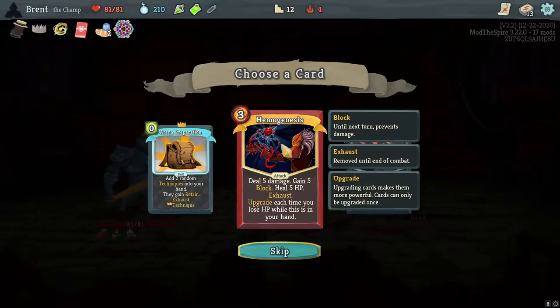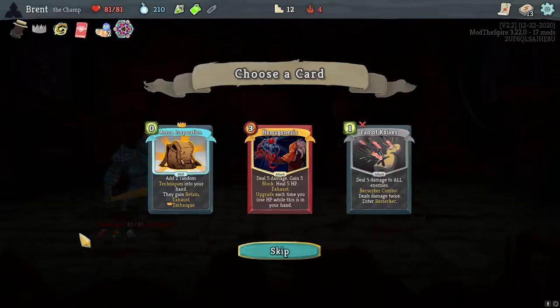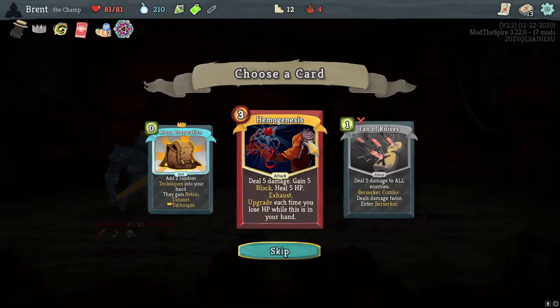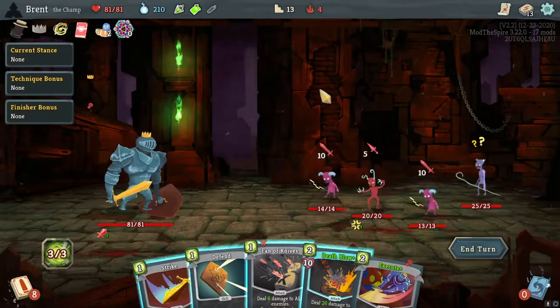I don't know if those upgrades stay, but it pairs with Death Blow I think. I don't know if I'll be able to use it as well as I think though. We're on Techniques — Retain also Technique. I think I'll skip all these. I don't think it's the build for Hemogenesis. It's more of an Ironclad build.